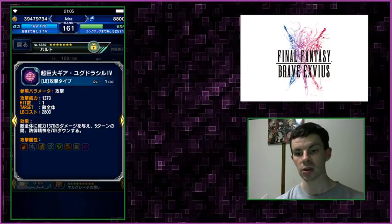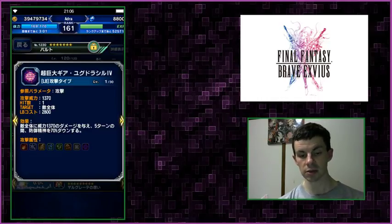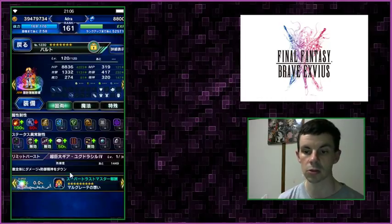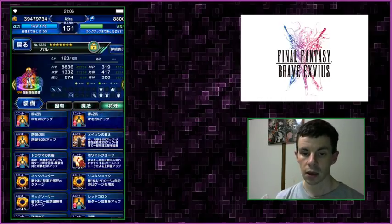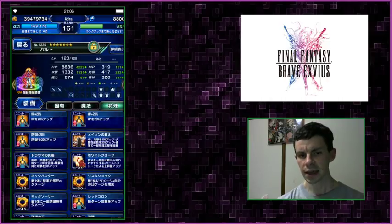In his kit he has a lot of ways to activate his own limit burst very quickly, so a 70% defense and spirit debuff is generally nice to have. He has a lot of passives for HP and attack, especially attack when equipped with a whip — so you might as well equip his TMR to him. He also has a lot of HP, defense, and spirit buffs, which makes him more survivable beyond just the dodge ability.